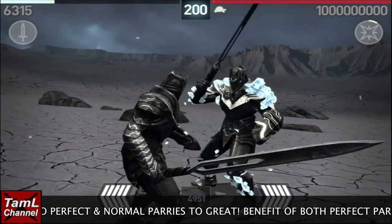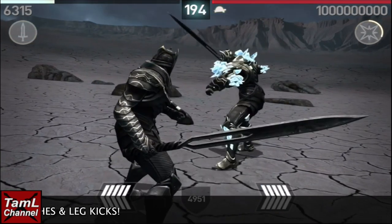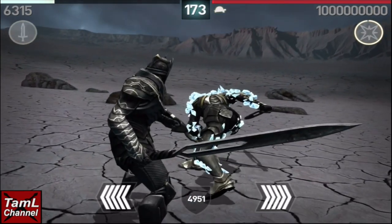The best part of this build is the freeze magic, as it boosts your great parries to perfect and normal to great. So it works for both the tournament — for perfect parries — and also for not getting hit with the shield bashes and leg kicks with the great parry gem.